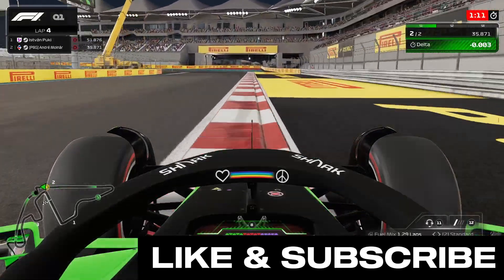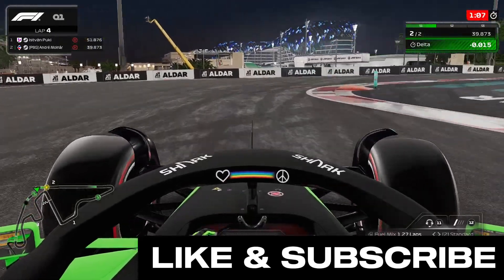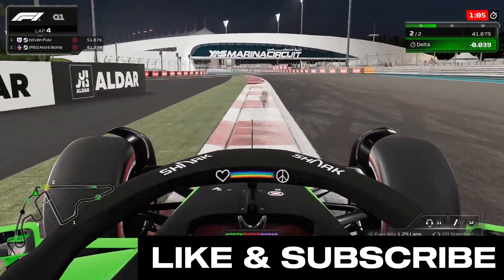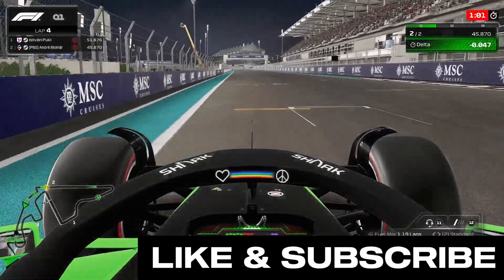Into turn 6 we brake as the different texture starts on the curb, then we clip the curb on the inside. Same for turn 7, but be careful not to hit the inside sausage curb, because it will make you fly into the air.